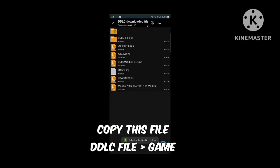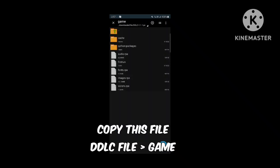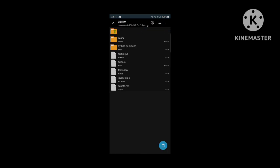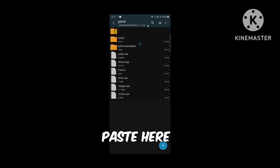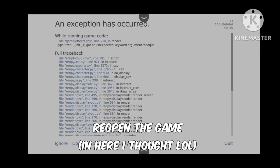Rename it as effects dot rpy — that's it. So this is your file, and this file you need to copy it. Then go to DDC, like where you copy-pasted this — your game file — and go to the game folder. Right here you just gotta paste it here.